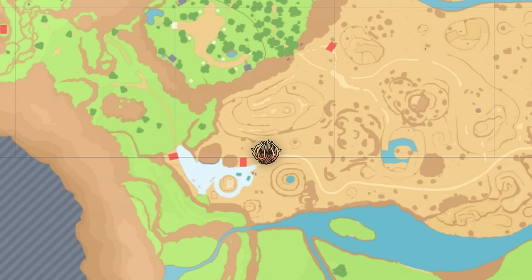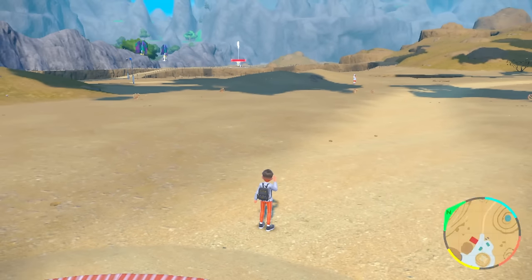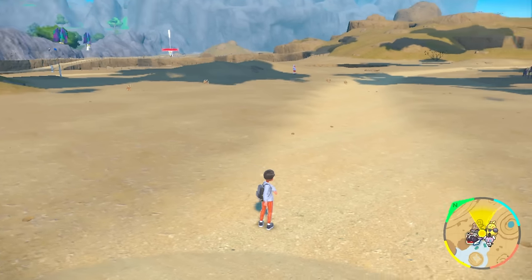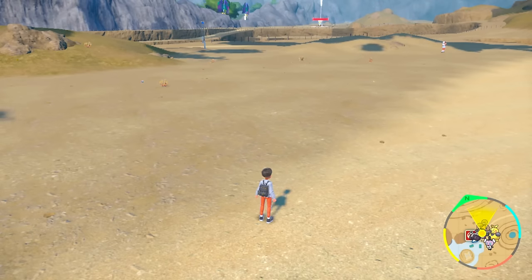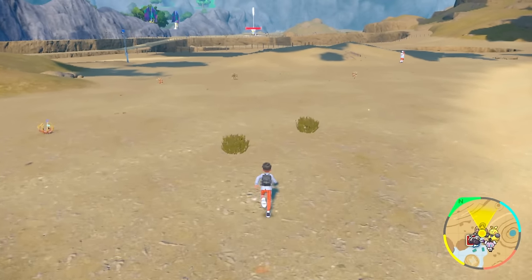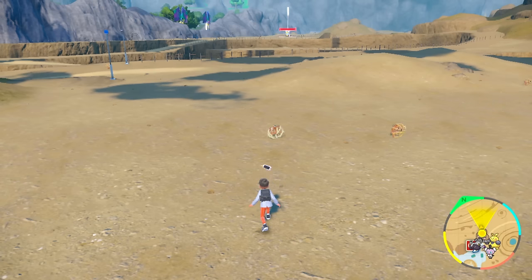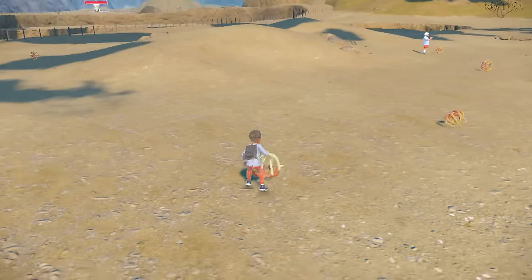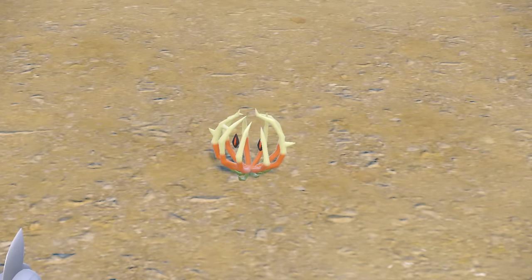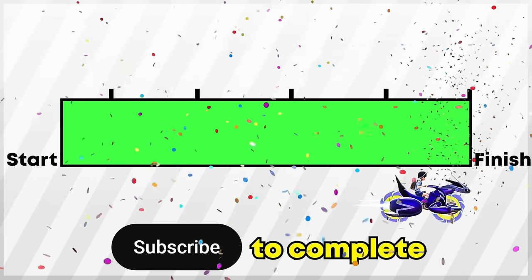We also have one more spot — the other spot for Bramblins can be done with a town reset in Zapapico East. So if you miss the town resetting from the Asado Desert, you can pull this off over here. Doing the town reset method, we just got a shiny right there — it just spawned in! You can see the difference between the non-shiny and shiny, very obvious. This is a nice quick and easy spot.